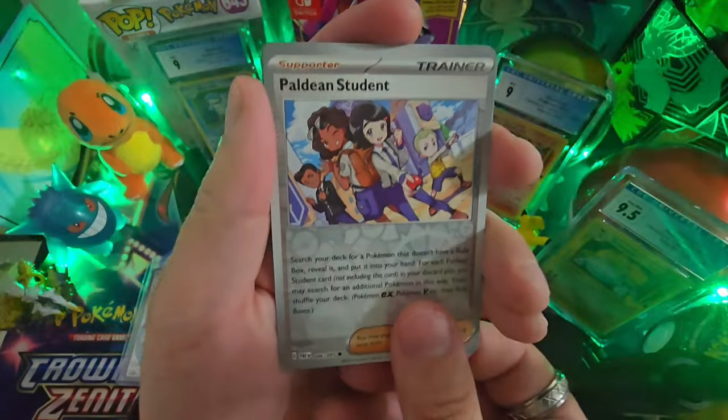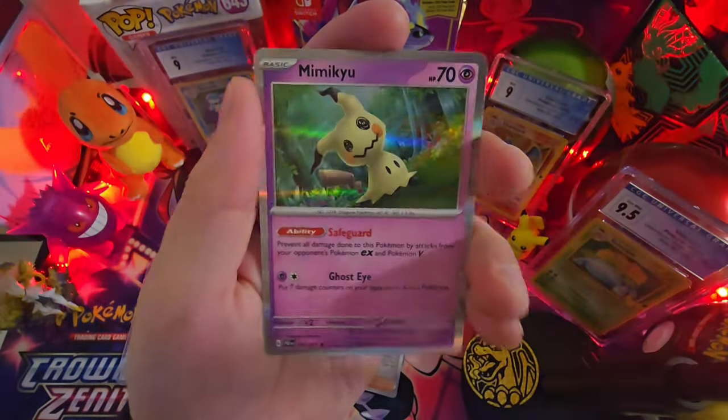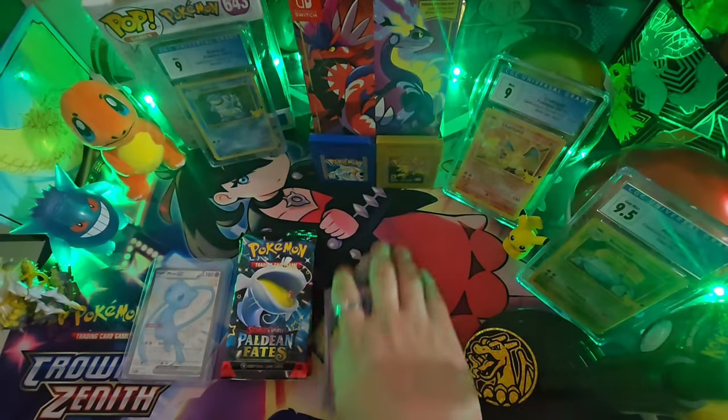All right, first pack! Gengar — and this one's a reverse holo. Mooktini and Mimikyu holo rare. Let's see this pack.